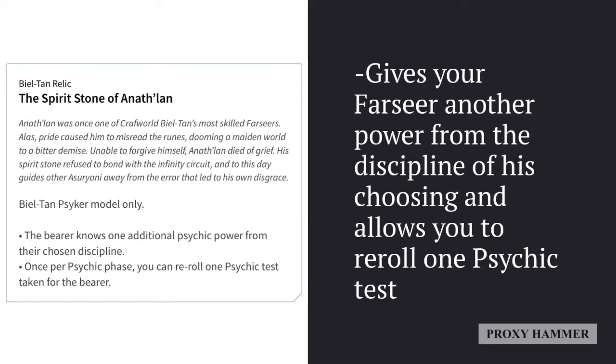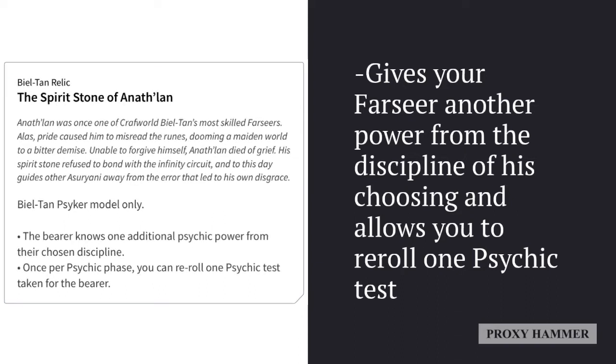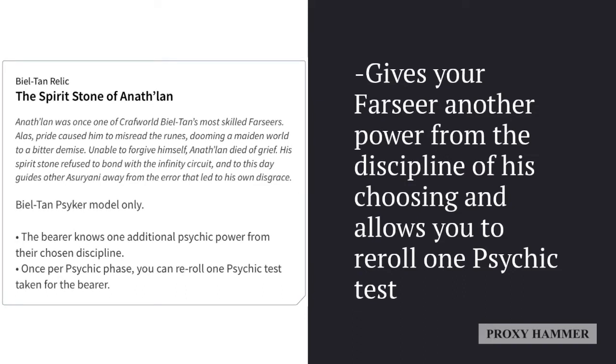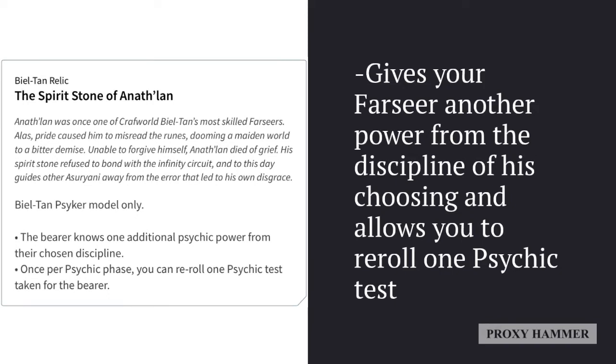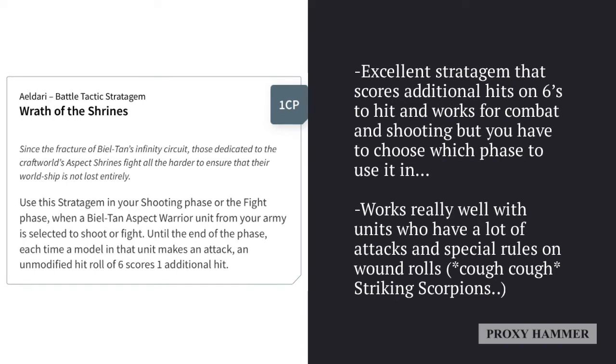The Bealtan relic is the Spirit Stone of Anelathen. It's pretty decent — not the best, but worth spending a command point on if you have a Farseer not using other relics. It gives you one additional psychic power from their chosen discipline, whether Runes of Fate or Runes of Fortune, and once per psychic phase it allows you to re-roll one psychic test. It doesn't let you cast an extra power, but knowing an extra one gives the Farseer versatility. It also gives flexibility on when to use Strands of Fate — you can re-roll something like Focus Will instead.